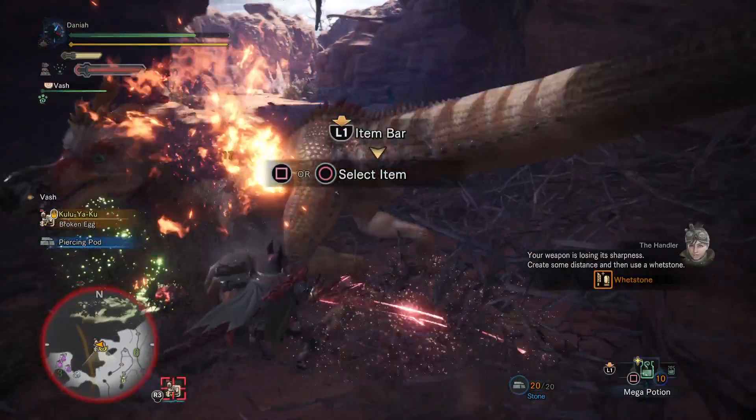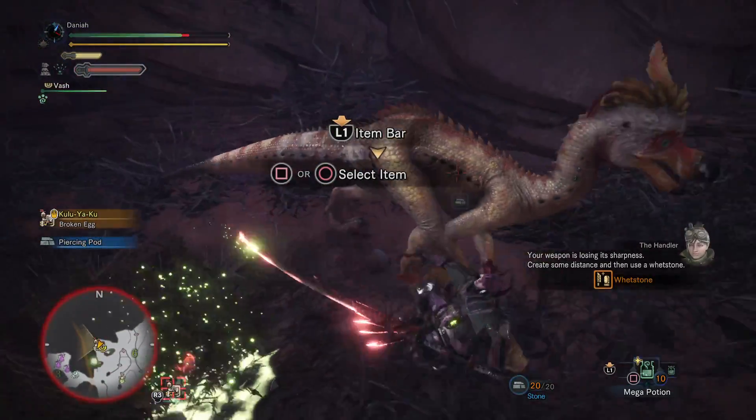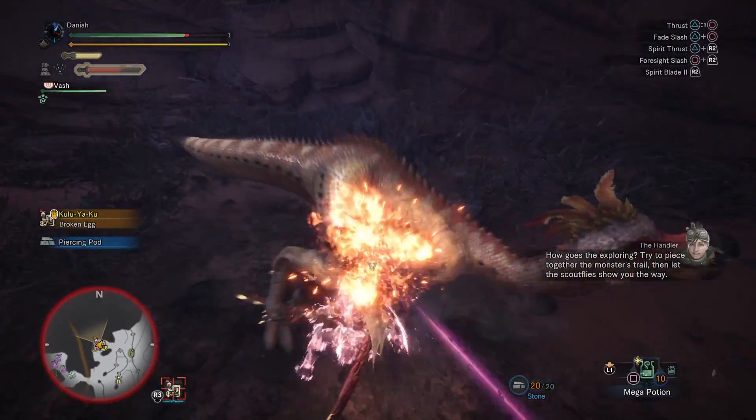The weapon is losing its shards. Create some hack and then use a wet stuff. How goes they exploring? Try to piece together the monster's tramp. Then let the scout fight while you're there.